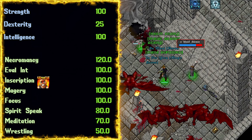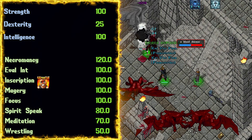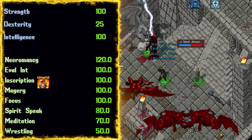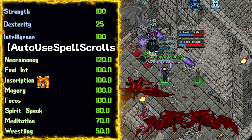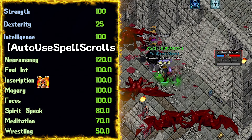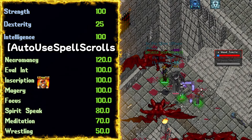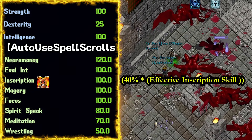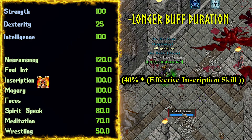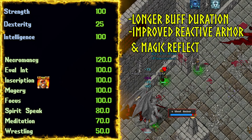At tier 10 eldritch, we get 26 effective inscription and spirit speak, putting us at 126 inscription. If you're lower eldritch, you may have to adjust accordingly and grab some links if you have the open chains and extra cash. Inscription is such a powerful skill, and with the bracket auto use spell scrolls command, it makes it a breeze — it will automatically use spell scrolls in your bag. Inscription was buffed in Wildlands, giving it a damage formula against creatures, longer duration buffs, better reactive armor, magic reflection, and making it more difficult for creatures to interrupt our spells.